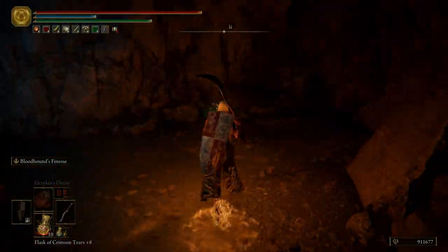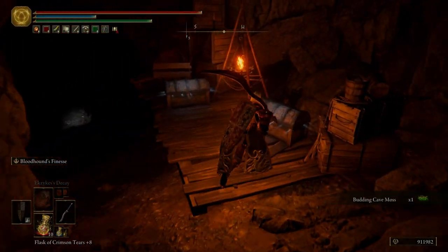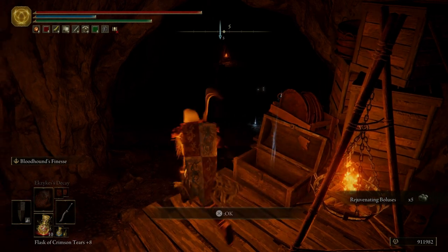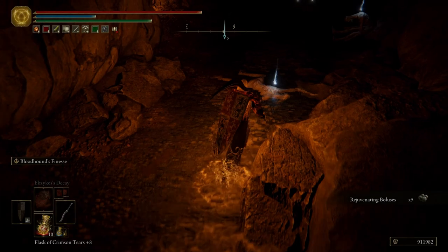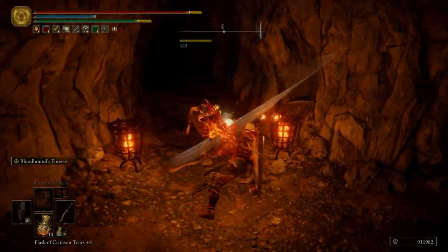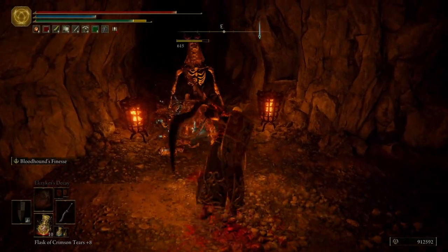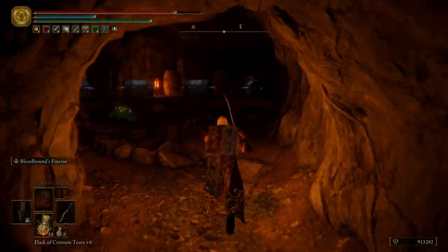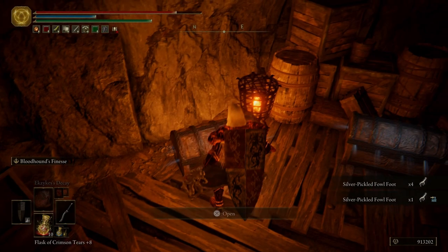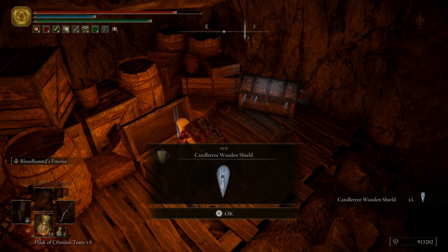Knock him straight off. And right here we have another illusory wall. Grab some lost ashes of war, rejuvenating boluses. And then right here we have another illusory wall. Got some silver pickled fowlfoots, and there's a black hood — I actually really like that black hood too. Like I like the one we're using, but the black hood looks pretty cool.